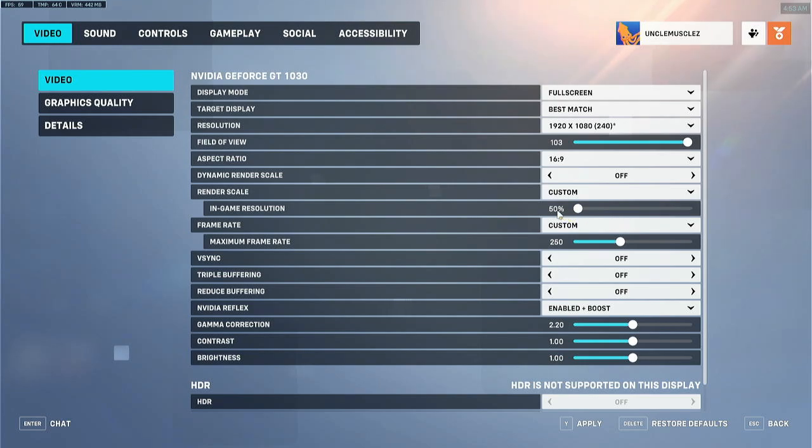Turn down your in-game resolution to 50% — this is the main thing I do and it really helps. There's another thing you can do with NIS, but I'm steering away from that because it increases latency, so it's not something I'd necessarily recommend for an FPS shooter. If you're trying to get more frames per second it does make some sense, but it does add latency. I would highly recommend using full screen and changing your in-game resolution down to 50%.